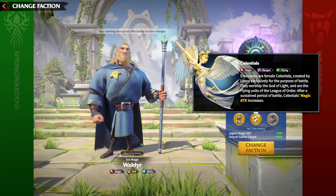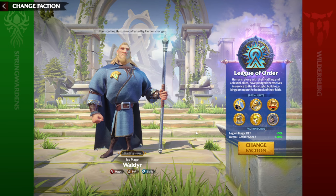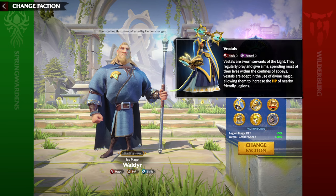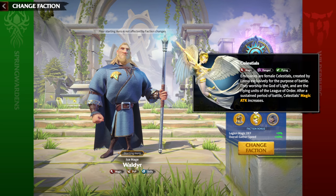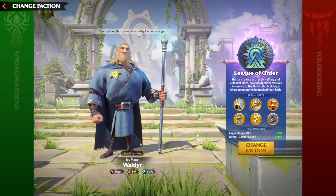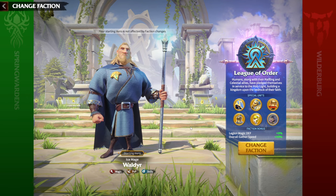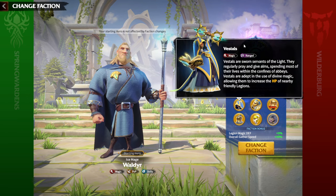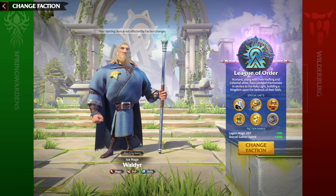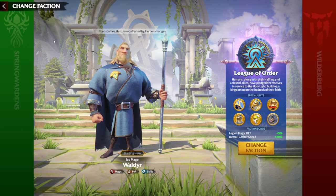In terms of range, both troops are magic units, which means they have the highest range compared to other troop types — that's already a big advantage. On top of that, Celestials can fly over any river or mountain around the map, which makes them far more useful in fights than Westals.